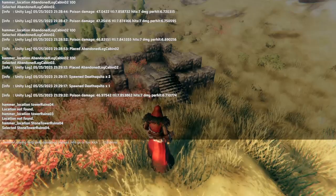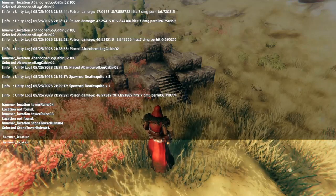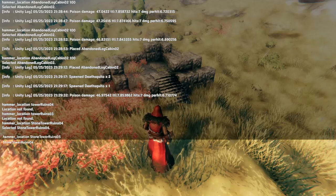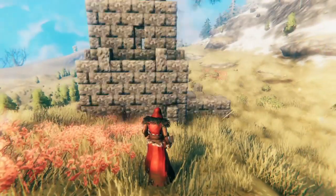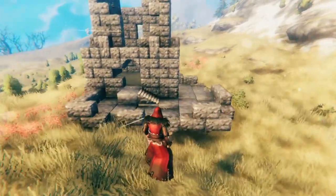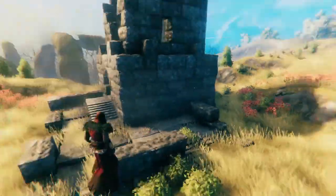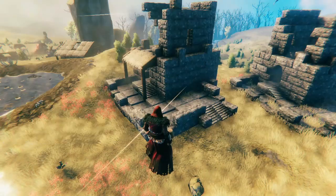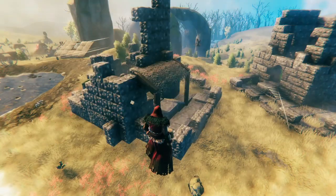There are also all of the towers, and you can find those by typing hammer, location, then just tower, and tabbing through. The stone tower ruins are the ones you're going to recognize, as you can see. Some of them are pretty cool — it's like a pretty complete thing. The ruins are interesting. If you rerun the command, you can actually see the kinds of stuff that the game can generate.